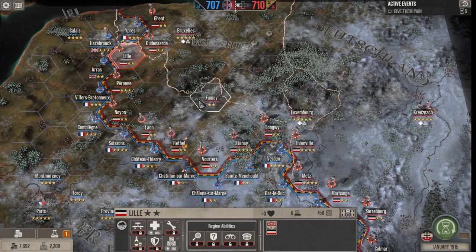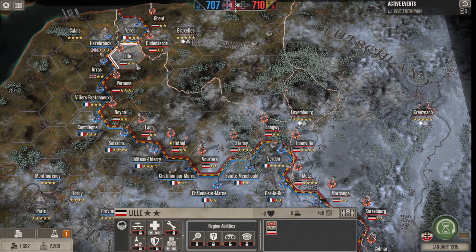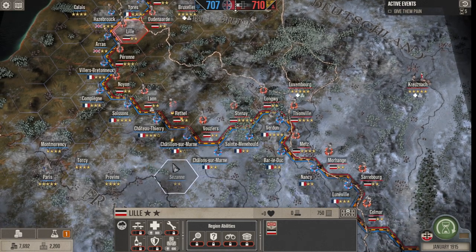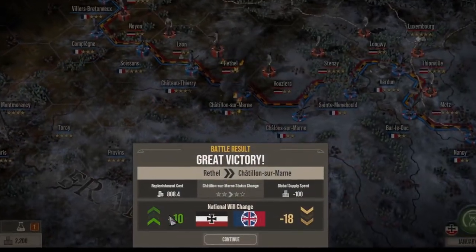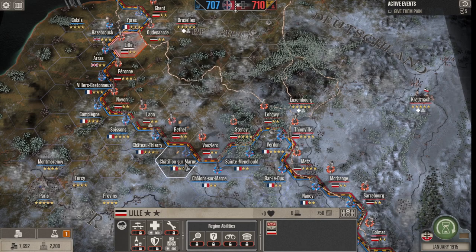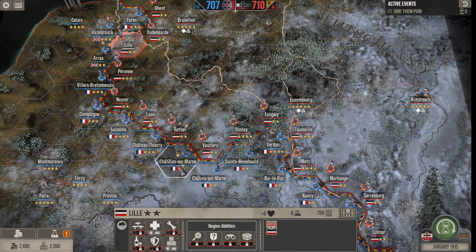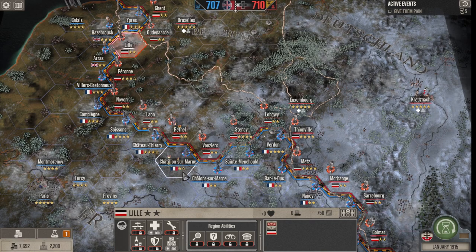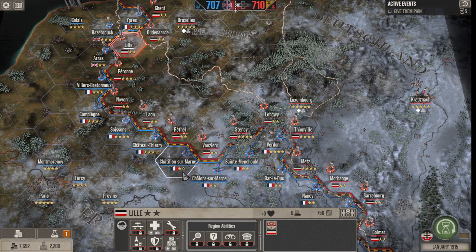This leads me to the most important part: how the different regions work. In order to take control of a hex you need to remove all the stars in a region. You do that by taking a great victory — it's very important, it's not a major victory, it's not a minor victory, it has to be a great victory. For example, here with Châtelun-sur-Marne I have just won a great victory, so they have one of their stars destroyed as you can see. A region that stays one turn without getting attacked will get its stars back up to their star maximum.